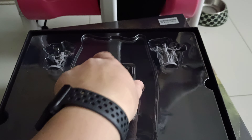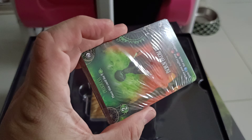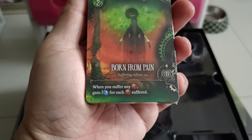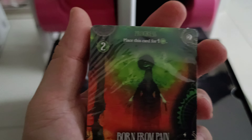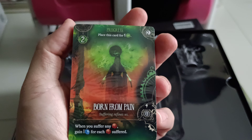As I mentioned the cards are probably not gonna open it, but you can take a look at the cover. This one — 'Born from Pain' — it will suffer any rate, gain one blue for each rate suffer. So this is a tool and I can place this card for one green. Okay, very mobile.